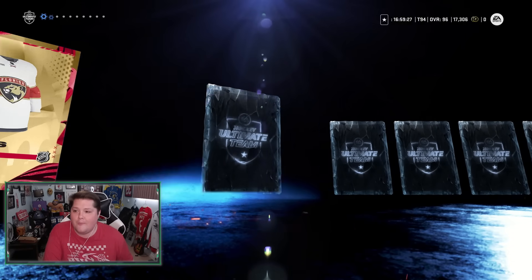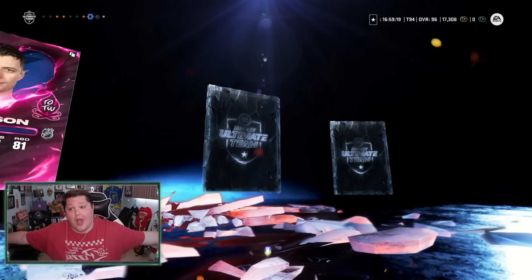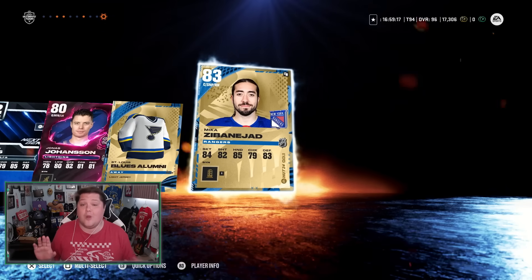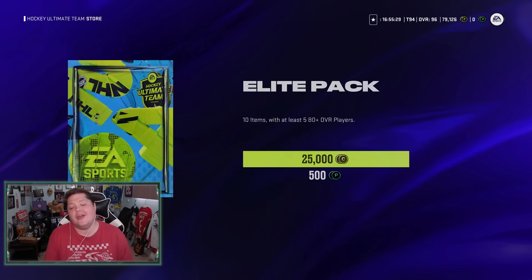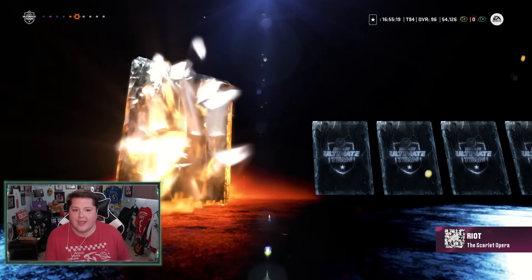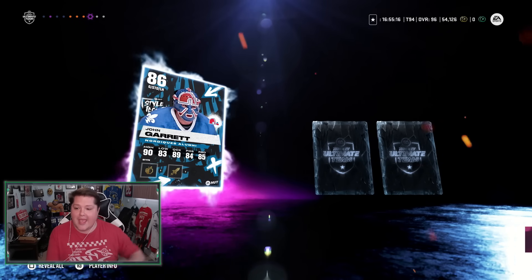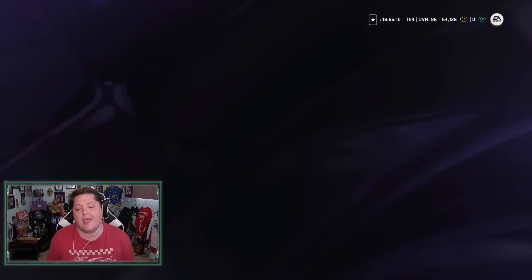We'll do two more Elite Packs and call it a video. Packs in the store are back to what they were on Saturday. We've already gone two in a row without a purple — if we go three in a row, then maybe we're looking at not doing any more. And we do go three in a row without a purple. I have enough coins for one more. I'm starting to think that maybe we got very lucky and that they've been fixed. It's hard because you never know when they're going to fix them or when the packs are going to be crazy. Do we go four in a row without a purple? And it's not looking great.